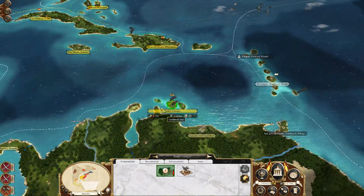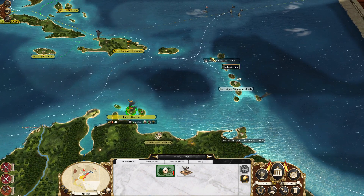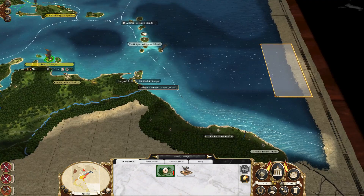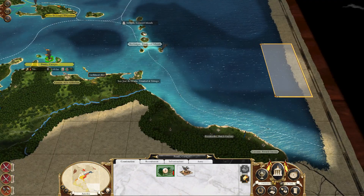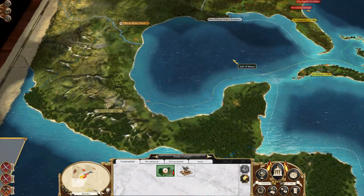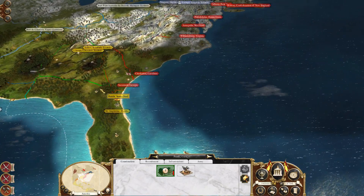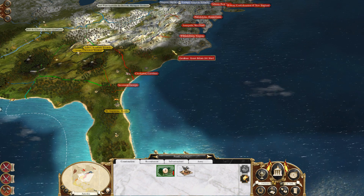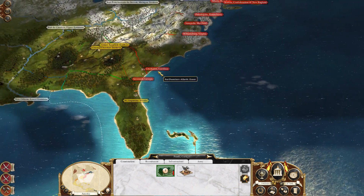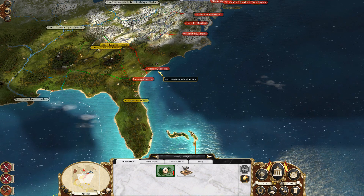We own the majority of the Caribbean now. All we've got to do is take that and that and then we'll have either an ally or us owning everything. We'll take that down here and then we'll own everything in South America and Latin America. And I want to go take Georgia back just so I can really have a good connection into the colonies. Alright guys, appreciate y'all so much for watching. Don't forget to like, subscribe, and comment. I'll see you guys next time.